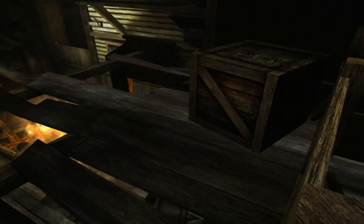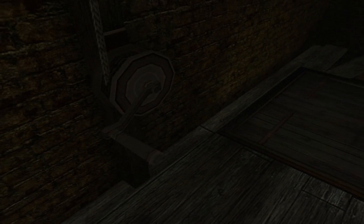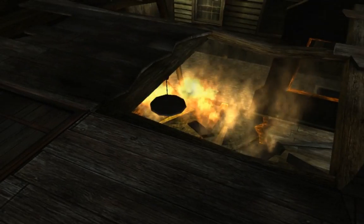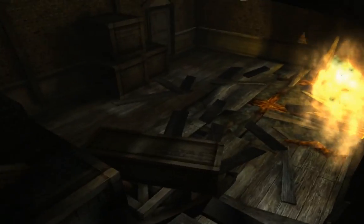You do want to be careful in this burning building because the flames have actually rendered some of the lumber a little unstable. If we were to walk straight across we would have fallen and taken a little bit of damage, but we do want to operate this crank, which in turn will move a box on the lower floor that was previously blocking a door. Now it's simply a matter of going back downstairs and going to the door. There's also a medkit here but we are actually full up.